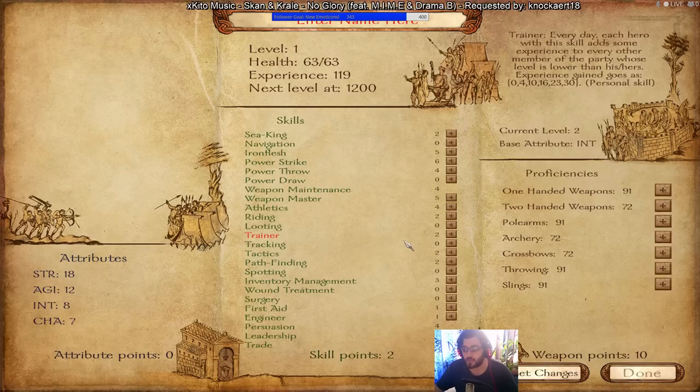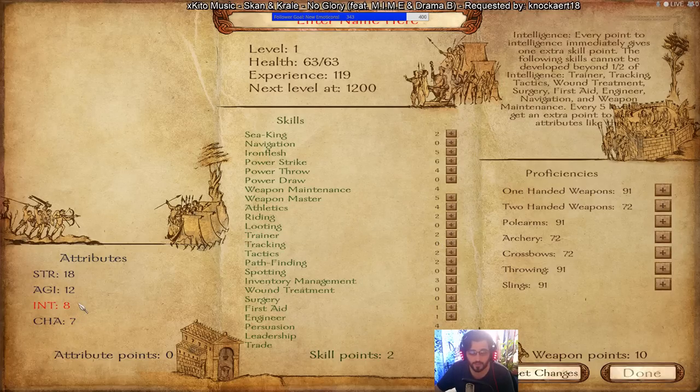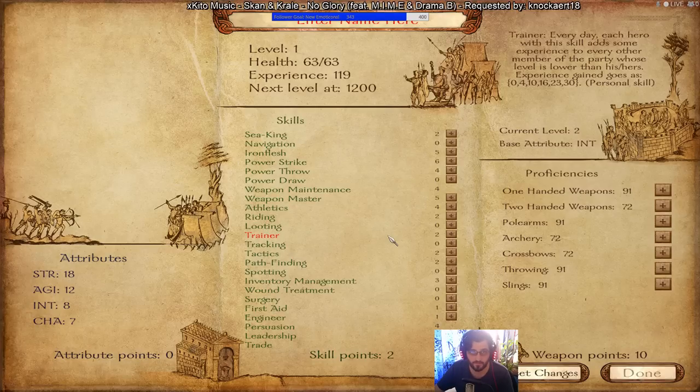Trainer works a little differently from other mods — it can only go to a maximum of 5. You cannot go beyond Trainer 5. That's why I recommend putting two extra points into Intellect to reach Intellect 10 so you can reach Trainer 5. That's all you need.